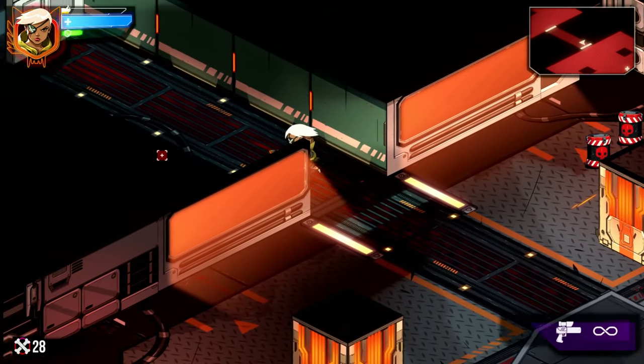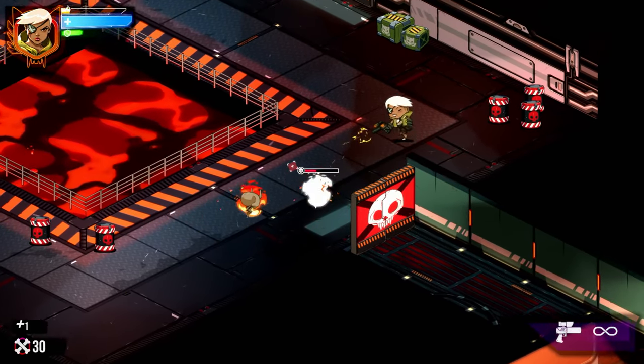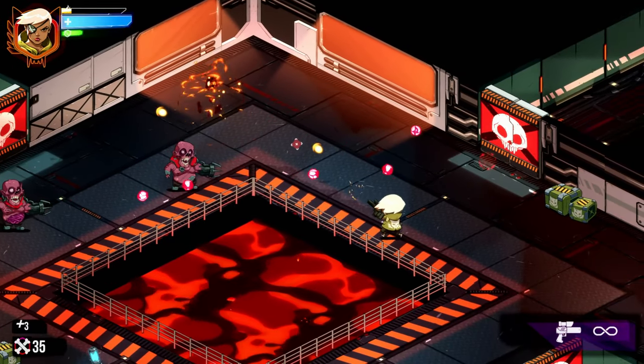I don't know what the blue does — I guess it's health, because my health bar is blue, which is weird. I'm used to shield being blue and health being green. It's a weird mix-up, I don't like it, but it doesn't matter.